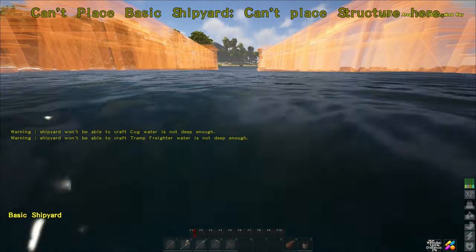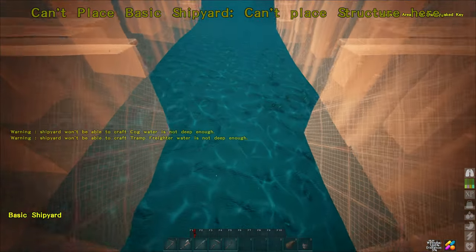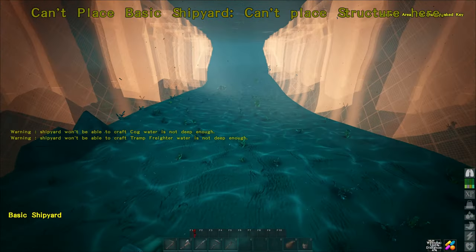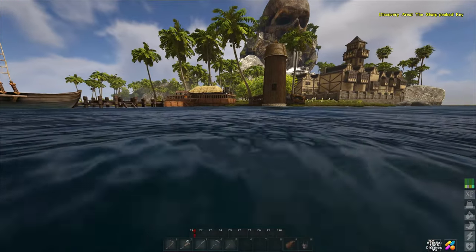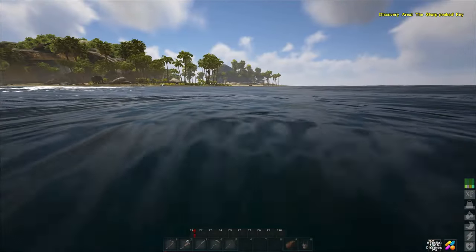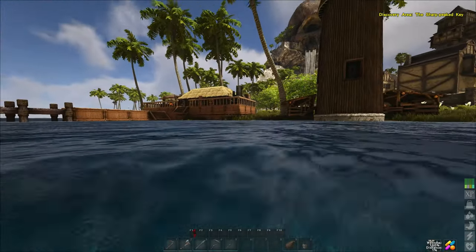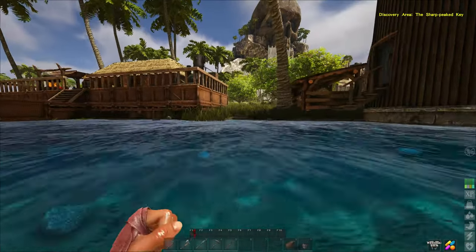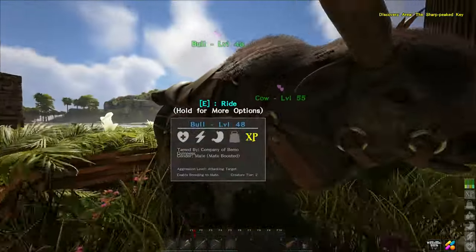We won't be able to craft the cog - water's not deep enough. Won't be able to craft the tramp freighter - water's not deep enough. That is super deep over there though. Let's get on one of our tames and go over there. We might end up just moving our whole base - any other water around here is kind of super shallow. Let's take the bull.